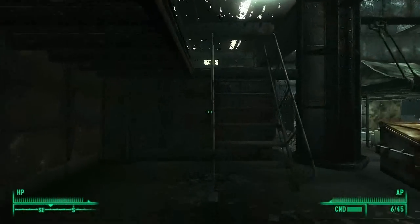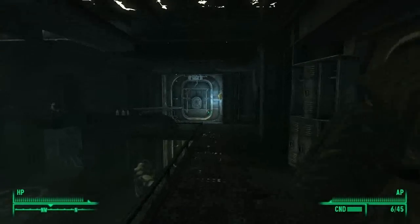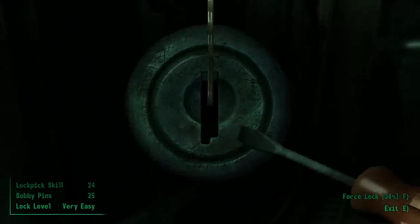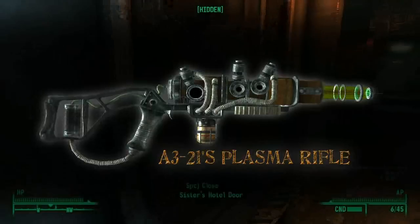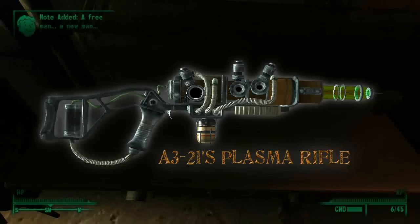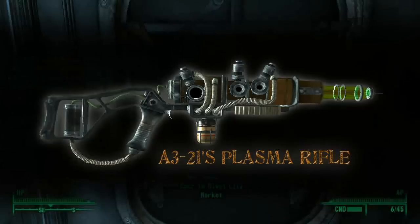The last weapon is fairly easy to get but requires you to run around in what may seem like circles. In addition to being a more simply acquired weapon, it's also by far one of the best guns in the game. There's actually a good chance that you'll use this rifle from start to finish because it's so useful. I'm talking about the beefed up and improved version of the Plasma Rifle called A321's Plasma Rifle. When attempting to acquire this weapon, it's important that you follow the directions exactly, or you'll likely end up in an awkward position and have a more difficult time completing the quest.